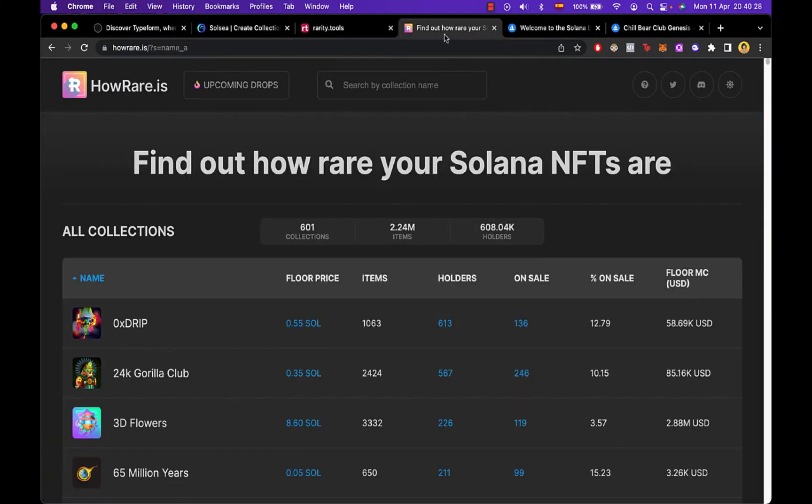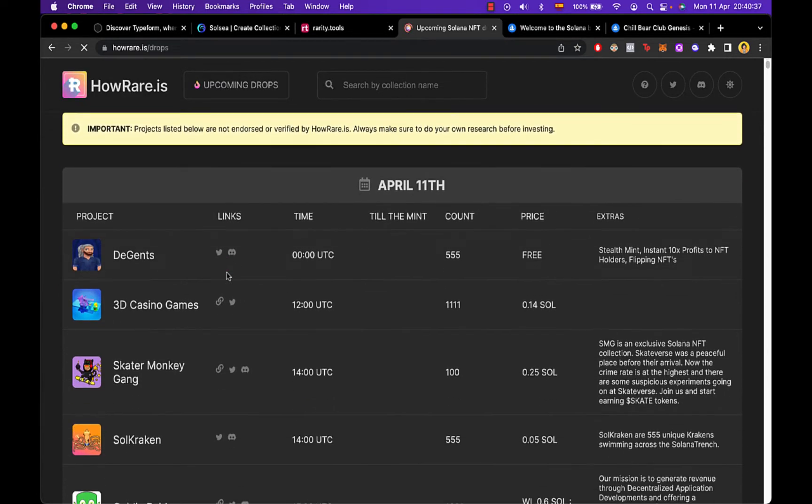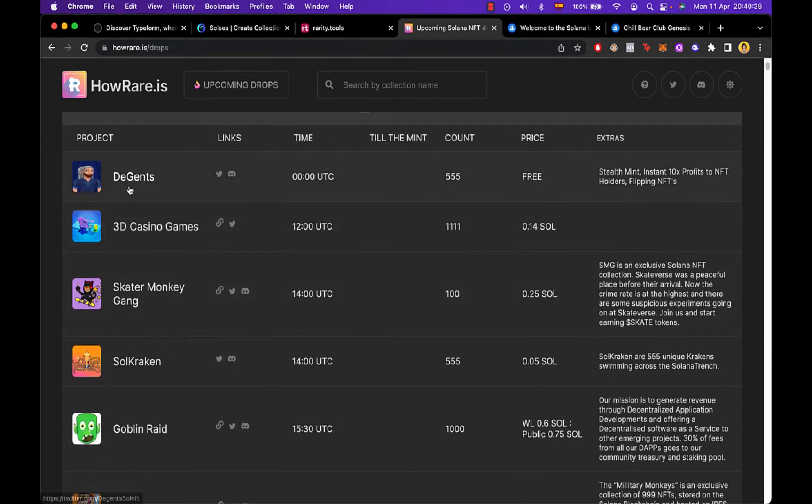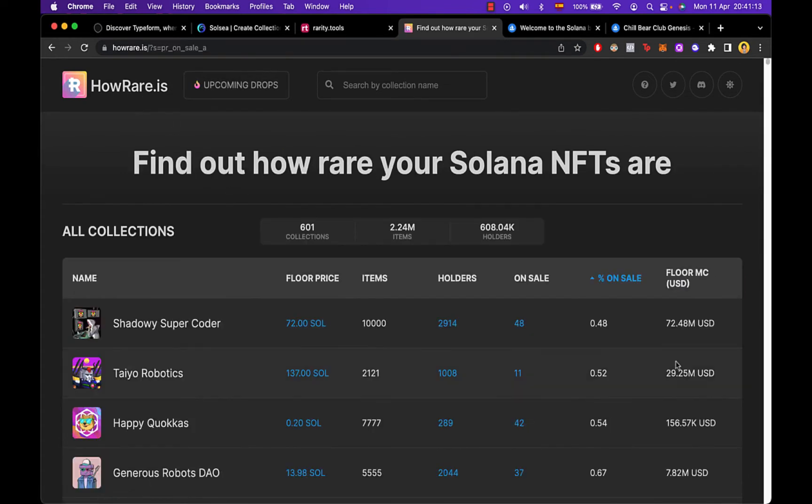What I commonly use a lot is called HowRare.is. If you go into upcoming drops, you can select a project and scroll down to see the project details, the links, and the exact time of when the project is going to be minted.